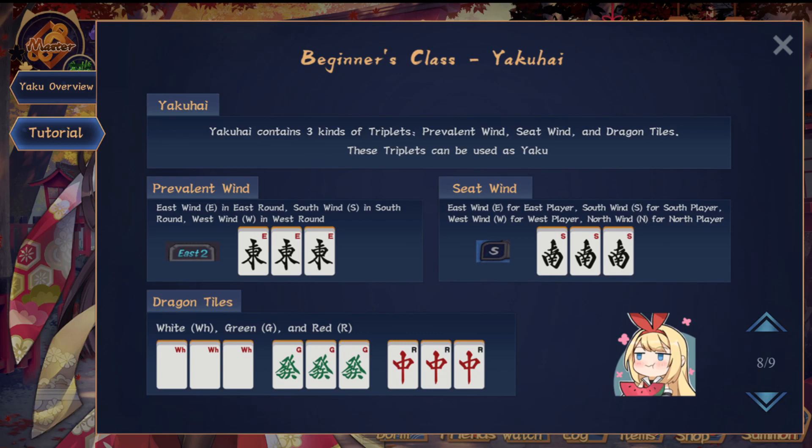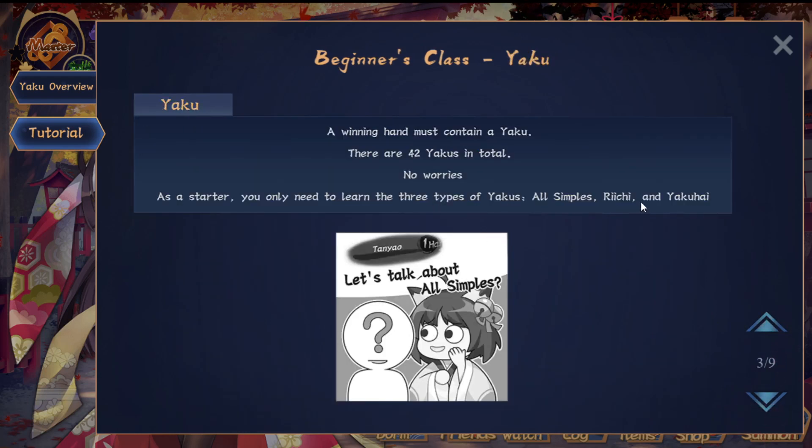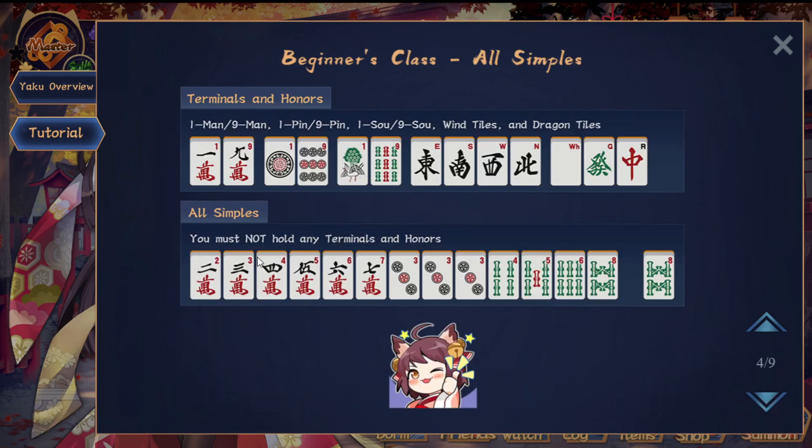Now let's talk about Yaku. There are three different simple Yaku. All Simples — also called Tanyao — means your hand consists only of tiles from 2 to 8. It doesn't include any 1s or 9s of any suit, or any winds or dragons. So you don't have any terminals or honors. The other way of saying it is you only have tiles 2 to 8. These tiles are all between 2 and 8 inclusive — that's why it's called All Simples.